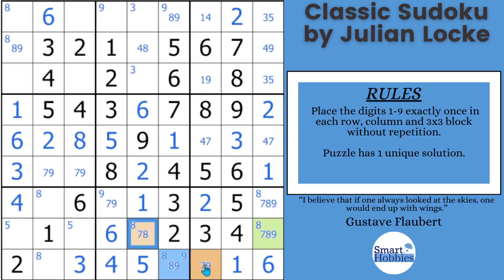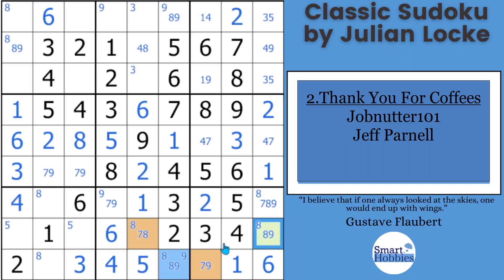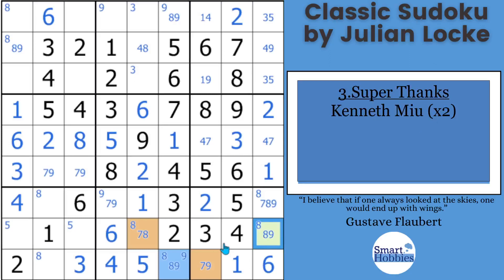We have one cell — the 8,9 cell — that sees the other two. This is called the pivot, and the other two are called the pincers. Logically, if you put an 8 in the pivot, that cell has to be a 7; if you put a 9 in the pivot, that cell has to be a 7. So no matter what's in the pivot, one of the orange cells contains a 7. That is an XY wing, and what we can do is remove a 7 from any cell that sees both pincers. The green cell sees both, so we can remove a 7 from that cell. Consider buying me a coffee like JobNutter101, Jeff Parnell, or clicking the super thanks button like Kenneth — I reinvest it into making better content.